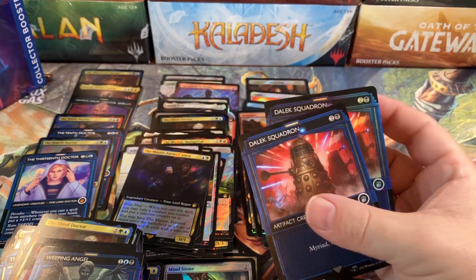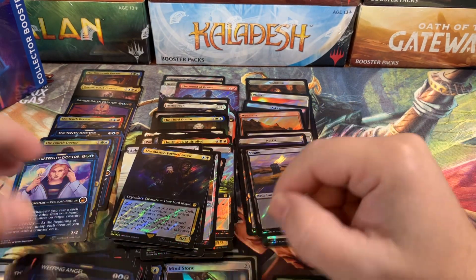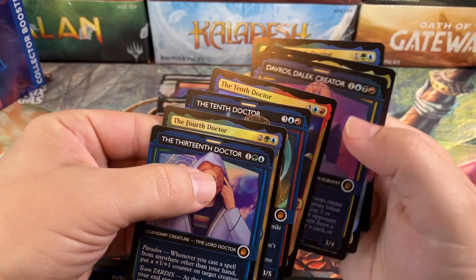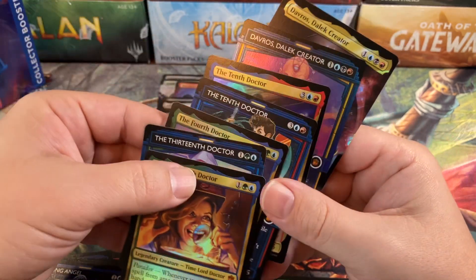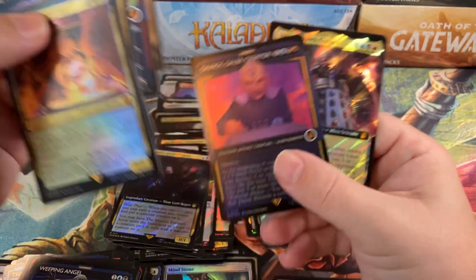Dark Squadron and a Weeping Angel. We are weeping! Our only Showcases were two Dark Squadrons, one foil one not — very weird. Not our best box, but we did double tap all the doctors: double 13th Doctor, only one Fourth Doctor, double 10th Doctor, and double Davros Dalek Creator — one on one surge.